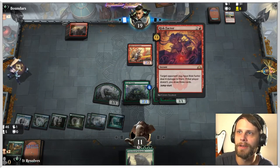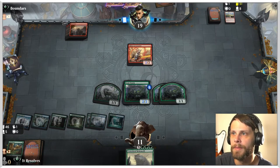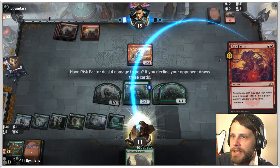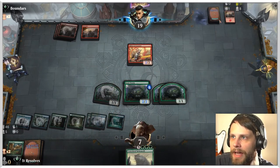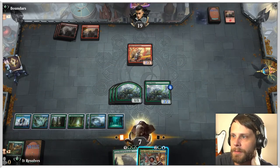I don't know exactly what they could have — these Risk Factors are scary, don't get me wrong. Very curious. They did discard a land. I'll take the action. We're still out of range and they don't have any other cards in hand, so I feel like that's still the safest play.